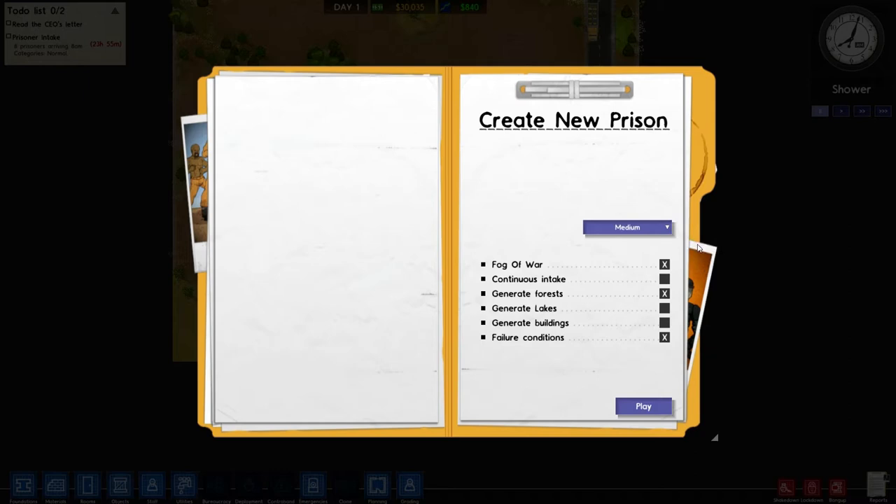We'll start with a little bit of extra land. Fog of war basically means if you don't have a guard or CCTV camera, you won't be able to see what's going on in that area, which makes the game significantly harder. I'm not sure how it'll affect the let's play since we won't be able to see everything, but we're going to leave it on.